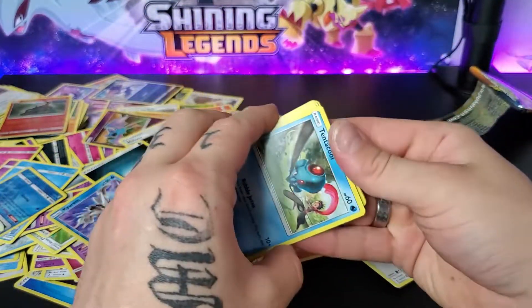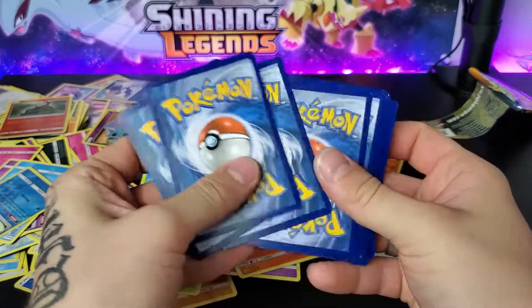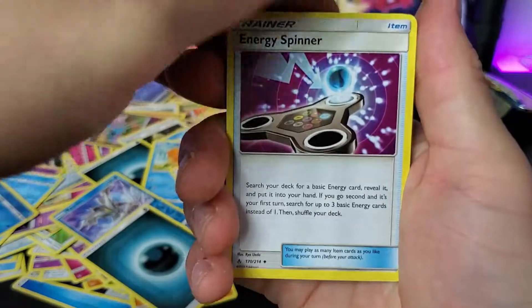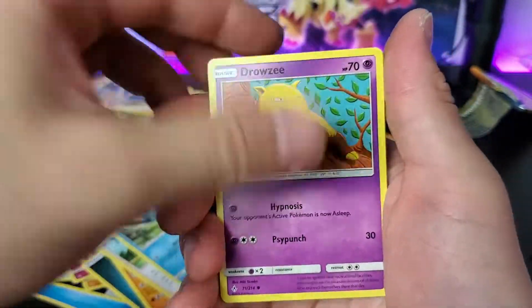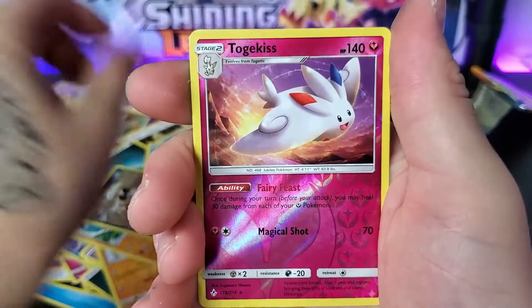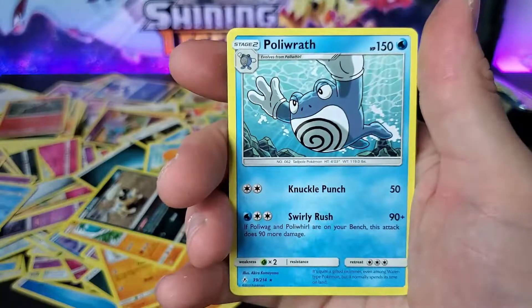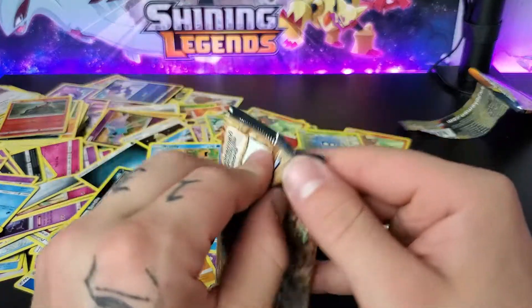That was the bunkest unwrapping I've ever seen. There's a code for you guys. 1, 2, 3, 4. Dark Energy, Energy Spinner, Rhydon, Green's Exploration, Tentacool, Drowzy, Cubone, Cabraler, Sandile, Togekiss. Reverse Togekiss — that's cool! And for the Ender, we got the Polyrath. Big boy.